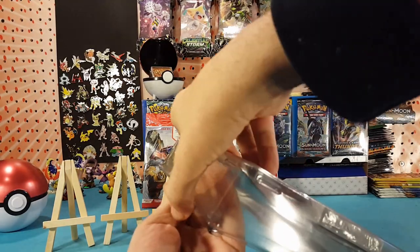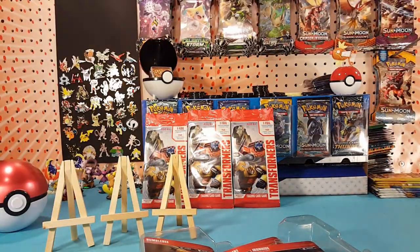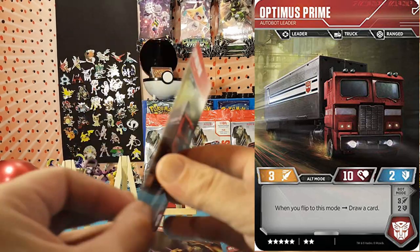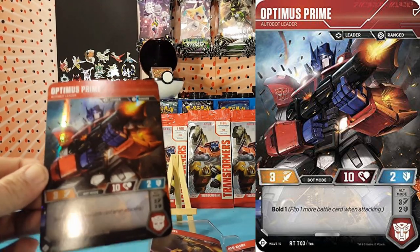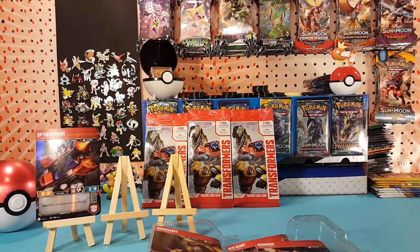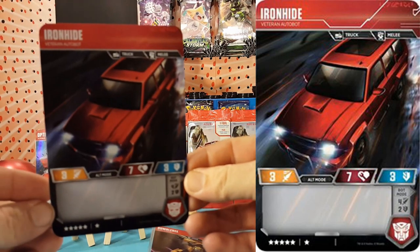A nice double-layer plastic keeps the cards safe until you're ready to check them out. We have Optimus Prime to start it off — very nice action pose on the card, and of course it is a foil card. I'm not used to such large playing cards, but it's something different. And here is Ironhide.